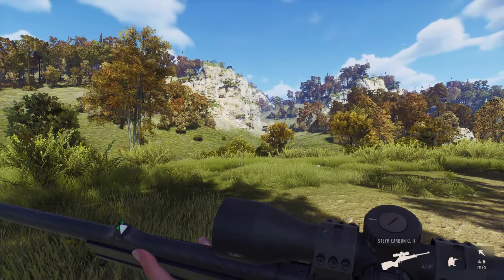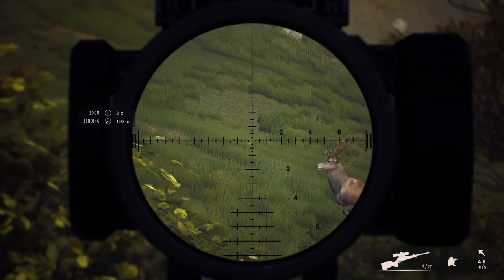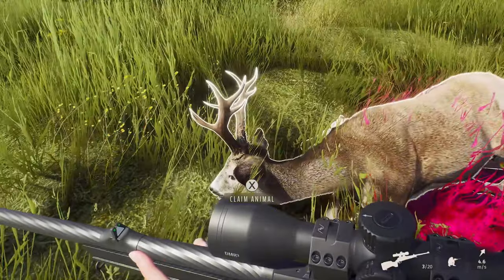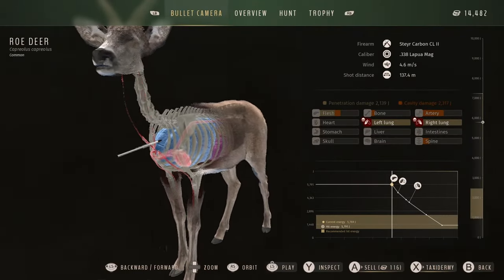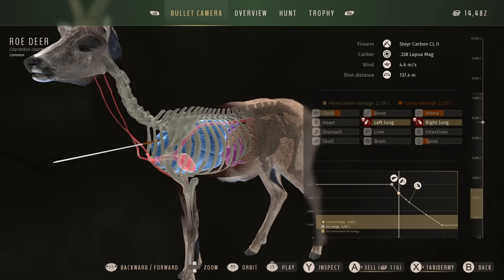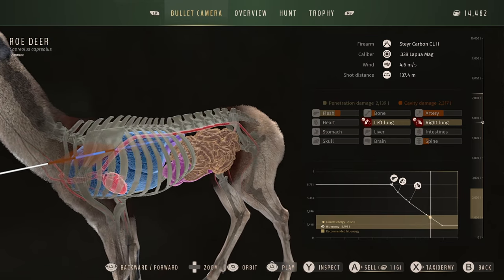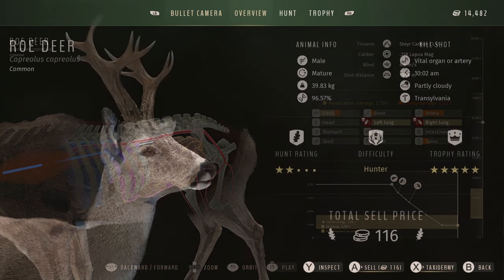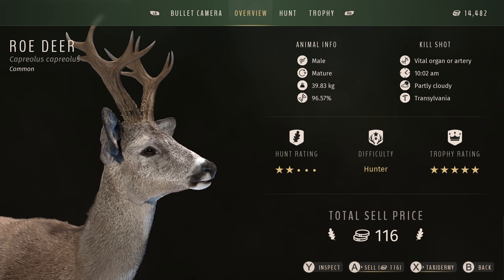Moving over to Transylvania for the next few clips, starting off with a five star roebuck. Honestly I had no idea this guy was a five star when I originally spotted him — I just saw a very pale looking roe deer with its back to me. I spotted him and then it popped up saying five star and I was just in complete shock. The roe deer are some of my favourite five stars in this game because they are based off some world record sized bucks. They are absolutely huge and my favourite roe deer in any hunting game.